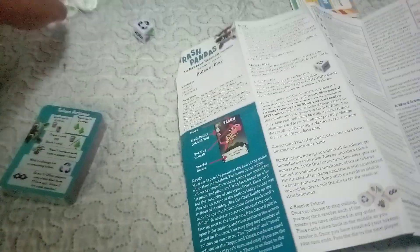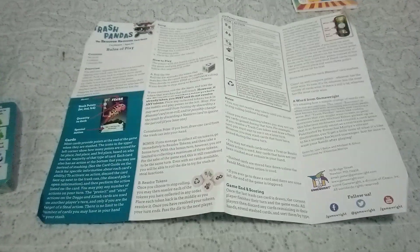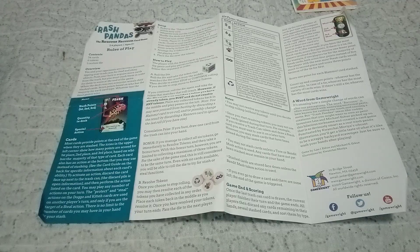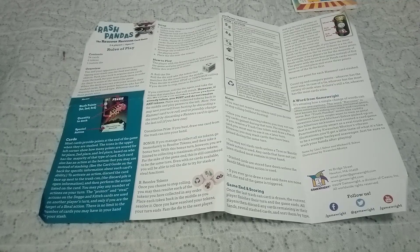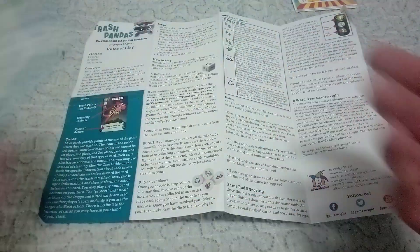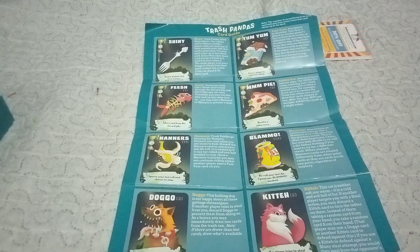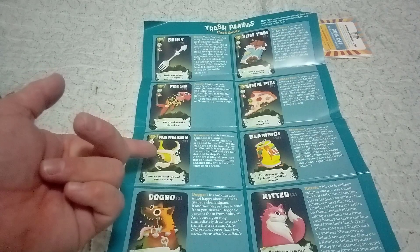There's a thank you card from Gamewright so you can fill it out and send it back to them. Then there are the Trash Panda rules. I'll give y'all a minute to read the rules. There's also a card that shows how the tokens work, and on the back it tells you what all the cards are — shiny stuff, yum yum, pie, blammo, kittens, doggos, nanas, and fresh fish.